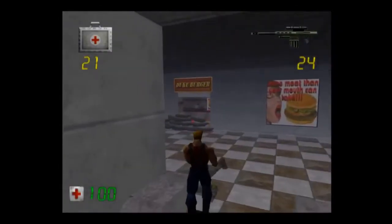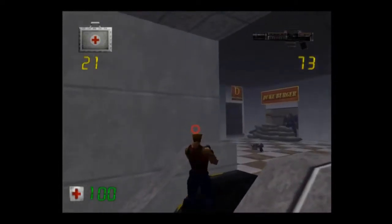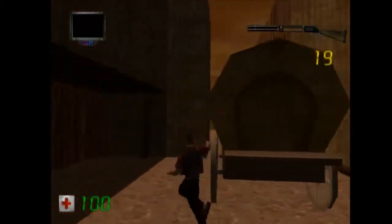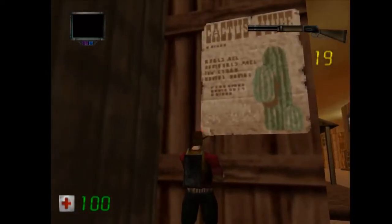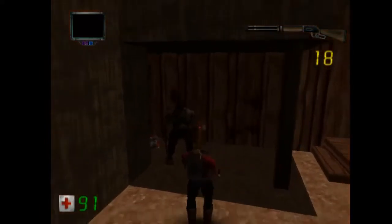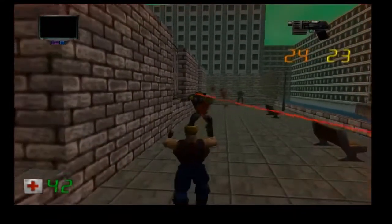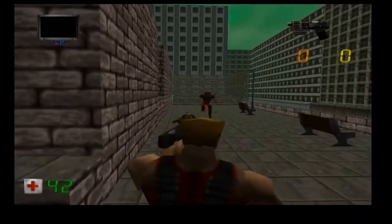Zero Hour wasn't the first Duke released on the N64 — there was also a port/remake of Duke 3D called Duke 64. Unlike that one, this one uses a different style and is an original game made for the system. One difference you'll notice right out of the gate is it's a third-person shooter, although there is a cheat code that technically makes it first-person. Lacking first-person models though, it feels more like a real shooter than a dedicated FPS, so I just go with third-person.